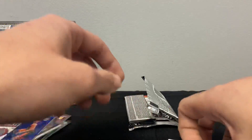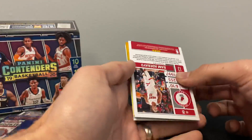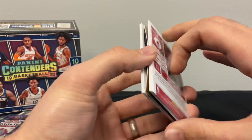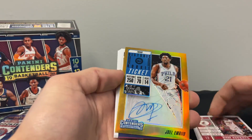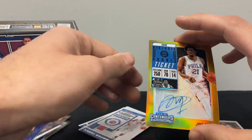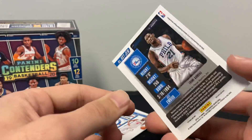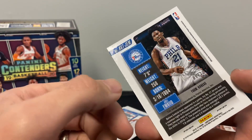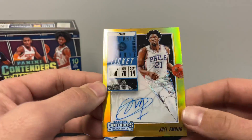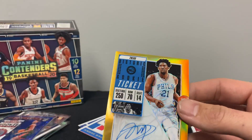All right, let's take a look. Last pack — I'm nervous. Joel Embiid! That is super cool — 8 of 10. So this is like from a past set. This is a historic set released in Contenders about two years ago when Tatum was a rookie. They put this in the Historic Ticket, and it's actually the exact same design. That is a sick-looking card — Joel Embiid Historic Ticket.